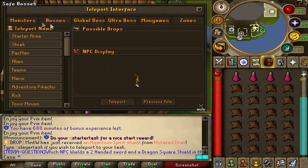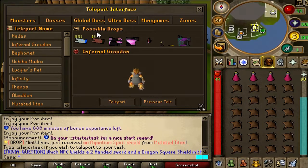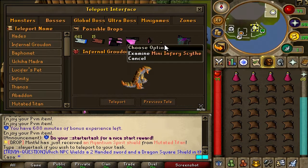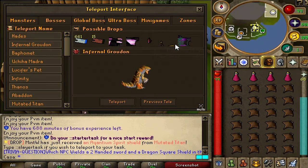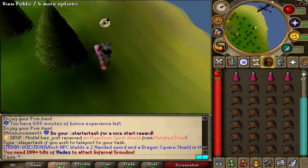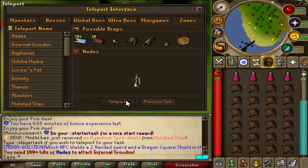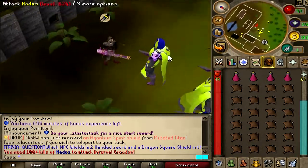Let's go to teleports, monsters, bosses. Impossible drops: 661 1-bill tickets, 15 PVM tickets, Inferi legs, Inferi body, helmet, Mini Inferi scythe, Inferi scythe offhand — oh my god, you can actually wear 2 scythes. Let's teleport there. Wait — look at this: you need 100 plus kills to attack Infernal Groudon. Oh my god, no — this is so sad.